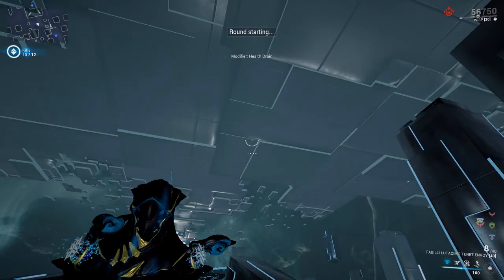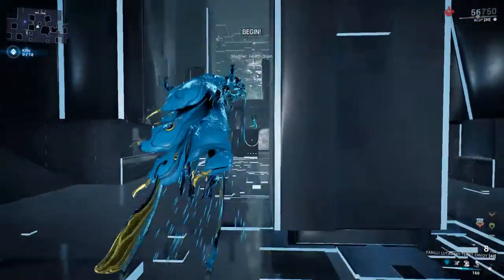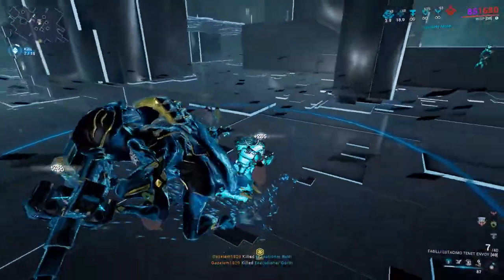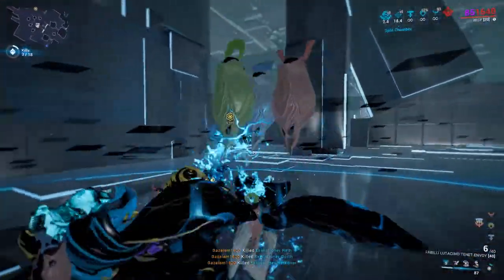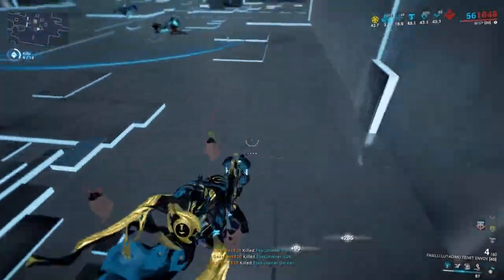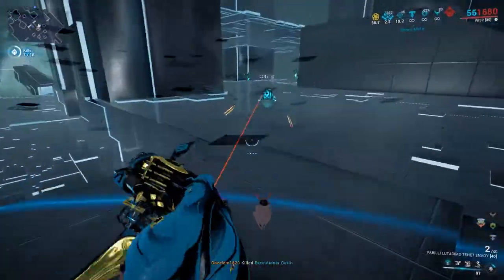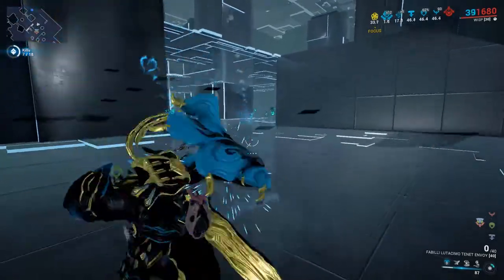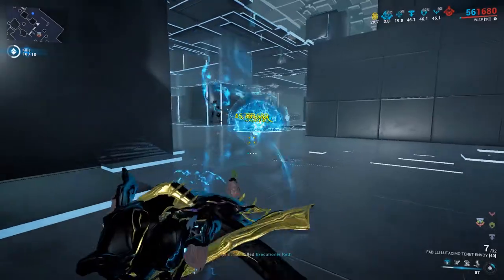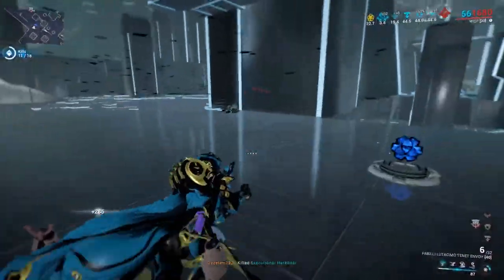Now at round two. The modifier is health drain. With Wisp, this one is incredibly easy because it's like it's not even there. Health drain is now irrelevant. The fact that the test lets you use abilities is just a little overkill. If it made you do this without any abilities, I think that might be a challenge, but this isn't too bad. You could really do this with any frame.